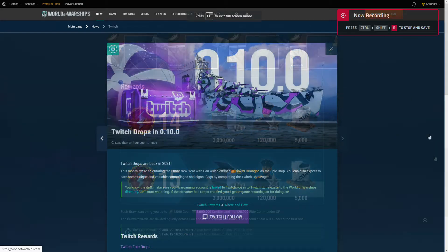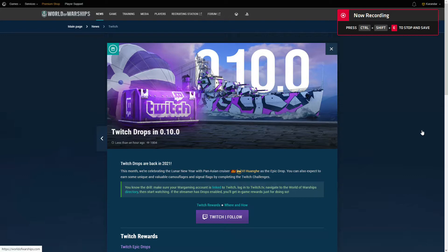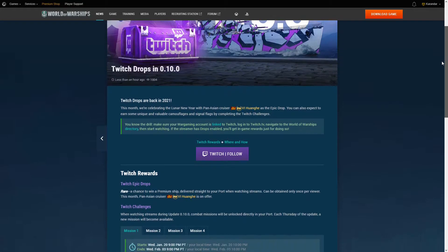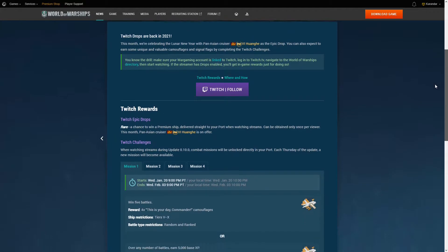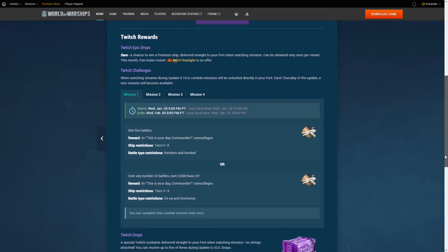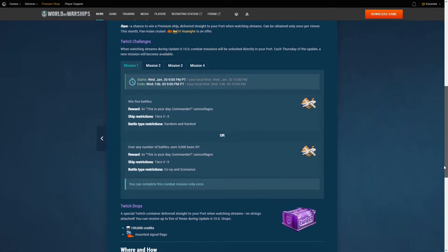In Update 010-0, World of Warships continues its Twitch collaboration throughout this update, and a captain can earn up to 5 Twitch containers and 4 Twitch missions. As usual, there's the rare chance of one of the containers being an epic drop, and if you are lucky enough to get one this month, it will be the Tier VI Premium Pan-Asian Cruiser Wong-He. The containers and missions otherwise offer the usual consumables and credits.